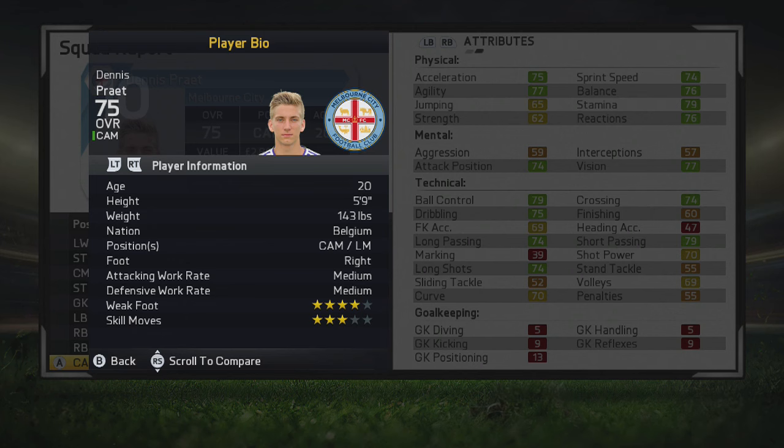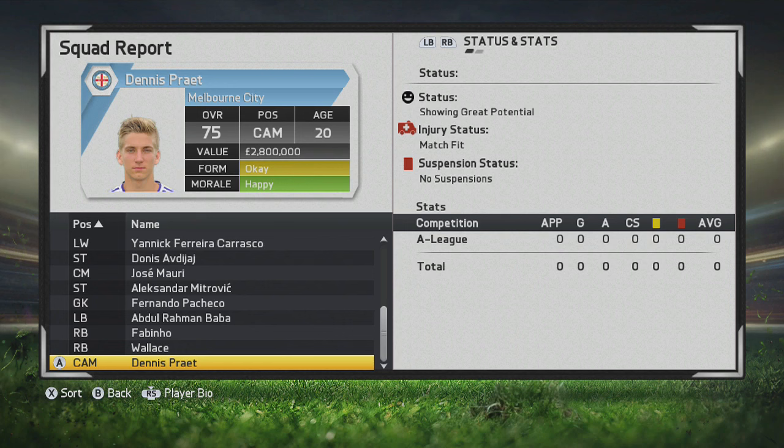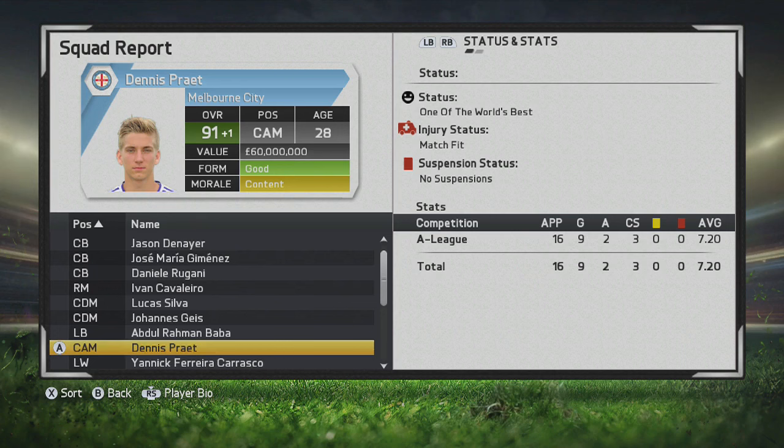Now that we've looked at his stats, we are going to take a look at him at full potential after 9 seasons of career mode — whether he's worth it, how well he plays in game, and whether you should purchase him for your career mode. Dennis Preit ends up becoming a 91 overall at the age of 28.